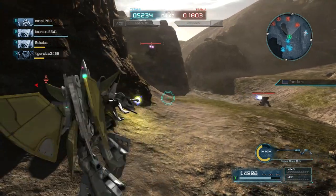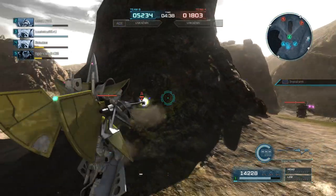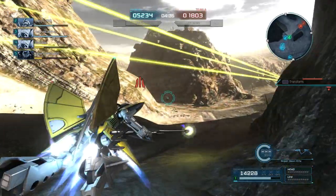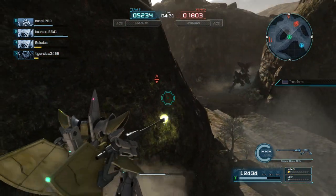They're escaping by trying to flank us. I don't really want to fight that double Zeta — it's a little hard for Hambrabi to fight them. I saw a support type over here, I'm not sure who it was.